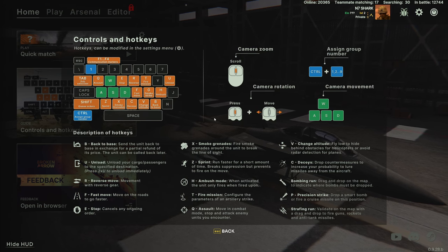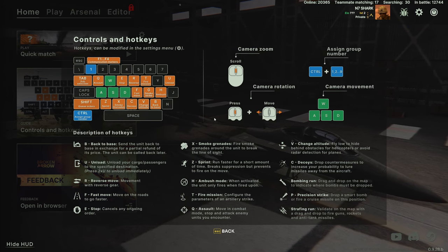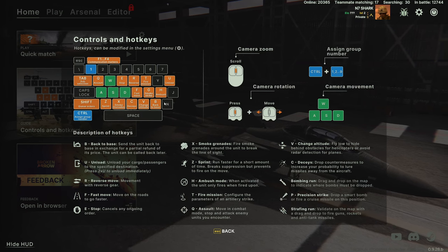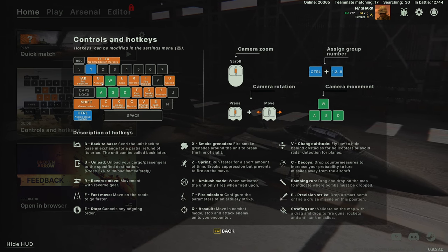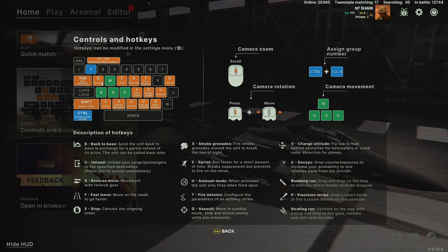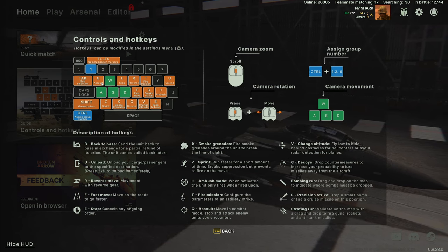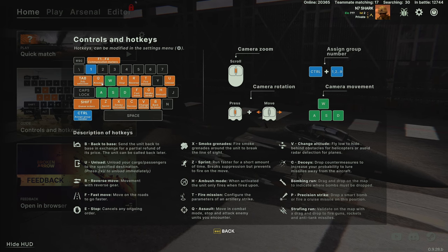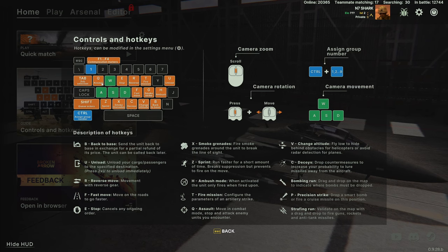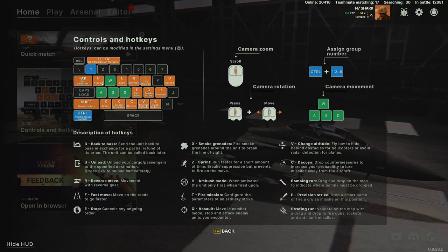You can always select units and right-click to do a standard move order. But what I would recommend is use the roads to get them close using fast move, and then use Q to have them assault — essentially attack move — cross country through the terrain when you're not sure exactly where the enemy is. This means they'll move forward and engage at max range as they come across elements, and they're less likely to get ambushed along a road or in an open area.